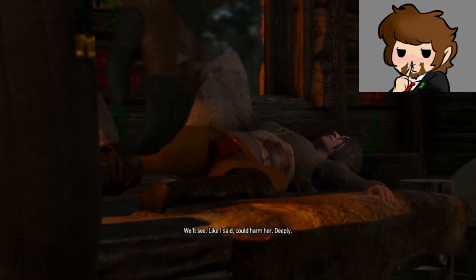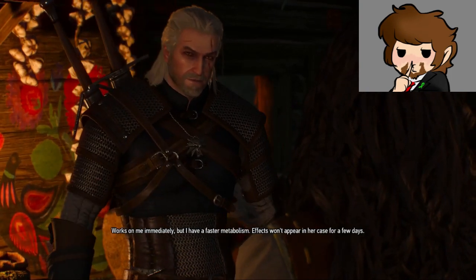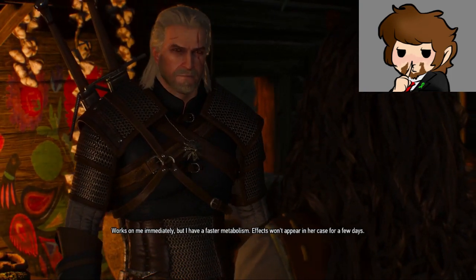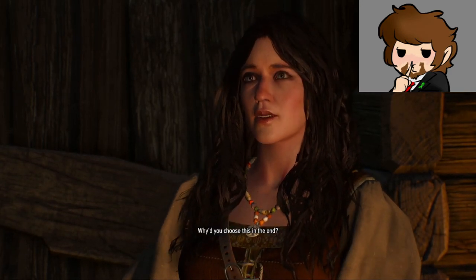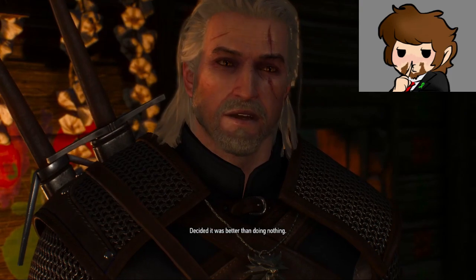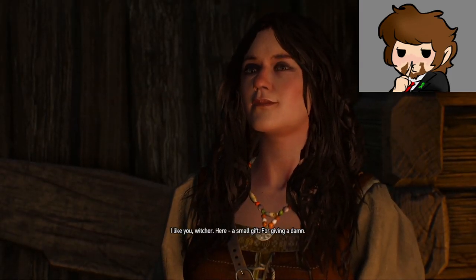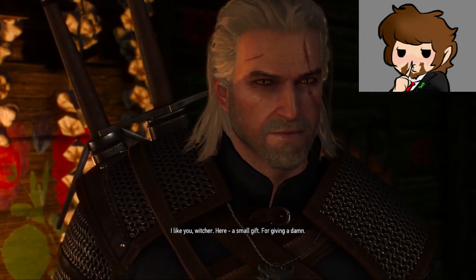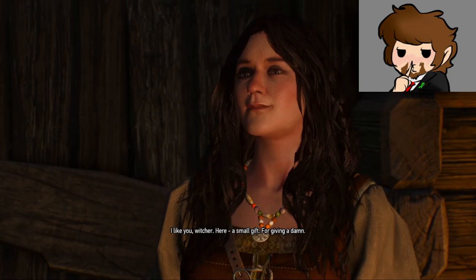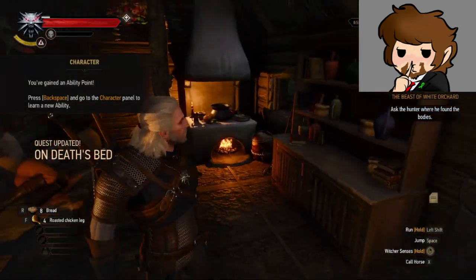'Swallow — by a sign of spring, symbol of rebirth. Fitting as names go.' 'We'll see. Like I said, could harm her deeply. Works on me immediately, but I have a faster metabolism. Effects won't appear in her case for a few days.' 'Why'd you choose this in the end?' 'Decided it was better than doing nothing.' 'I like you, Witcher — here, a small gift, for giving a damn.'